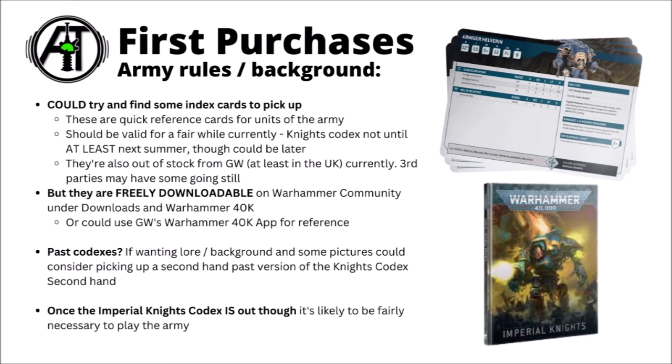For a bit of background reading, you could think about picking up a past codex for a bunch of lore and pictures. The ruleset won't be current, but it can be nice just to have a whole load of details and some physical things to read over, and they can often be found fairly cheap secondhand. At the moment we don't know exactly when the Imperial Knights codex is coming out for 10th edition — it seems like it's going to be next summer at the very earliest, though it could be significantly later. Games Workshop has only revealed codex releases up to Spring 2023, so it could be early in the edition or could be late.